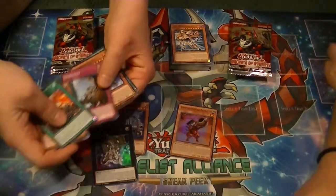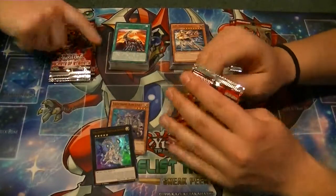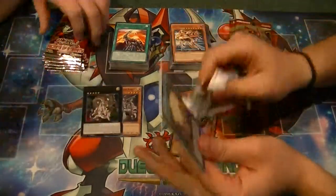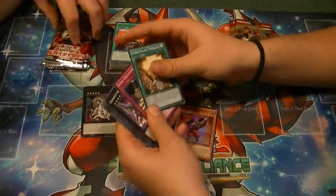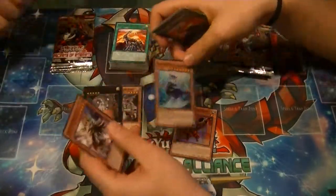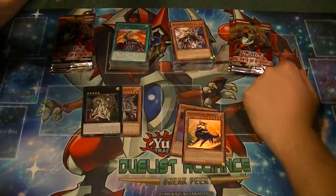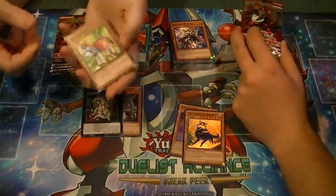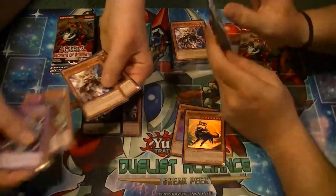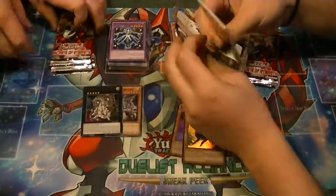Got a rare Gotham Second Call. You know who needs support? Ice Barriers. Let's just bring Samurais back too — well, they did, minus the fact that you just can't use certain things. Gotham Second Call and a Thunderclap Skywolf — what box would be complete without a Skywolf? I pull him every box. Got a rare Gem-Knight Lady Lapis Lazuli. It's like Beetlejuice — you say his name too many times, he just pops up everywhere. Genzo. Genzo. Genzo.